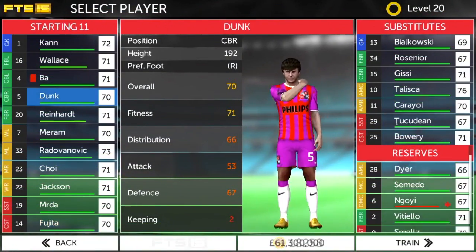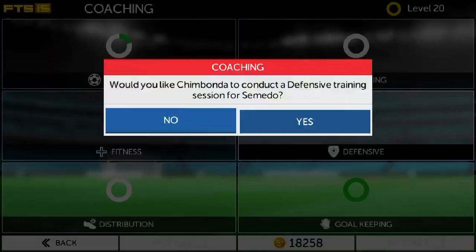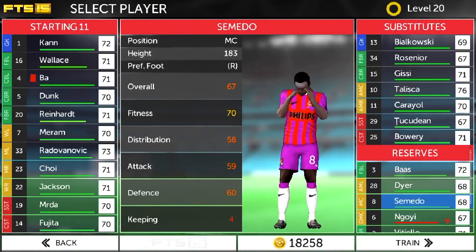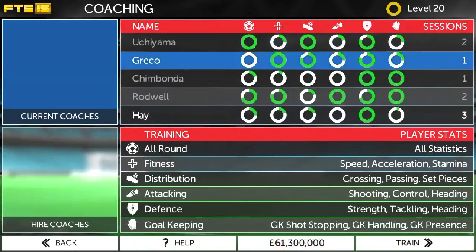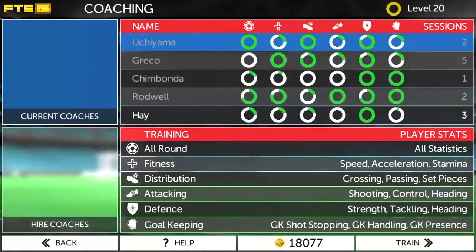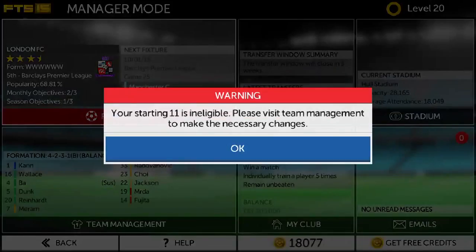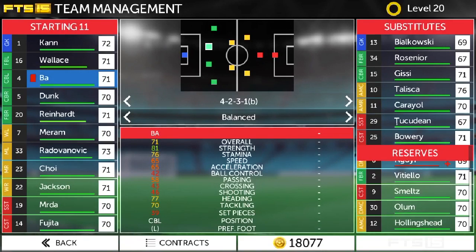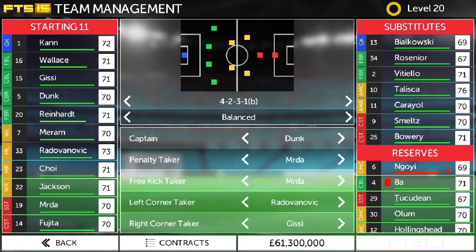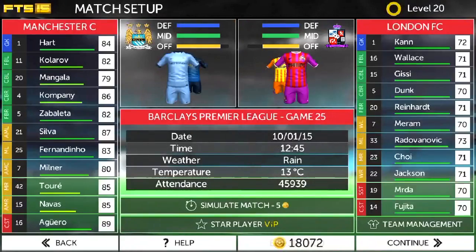Let's go for Daya, and defensive training for Samedo. Attacking training for Ngoi, and fitness training for Ngoi and Daya as well. Defensive training for Ngoi. Before we get into the match, Bar got a red card so we're going to have to bring on Gissie, put Vitiello on the bench and Schmeltz on the bench as well. Now let's get straight into the match against Manchester City.